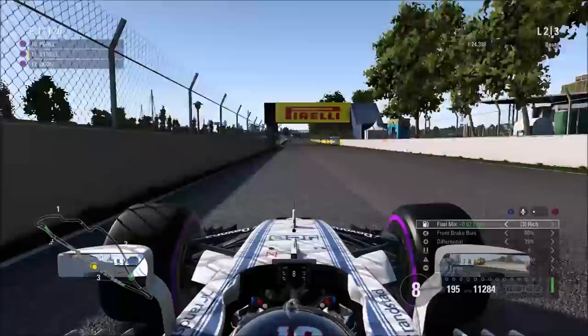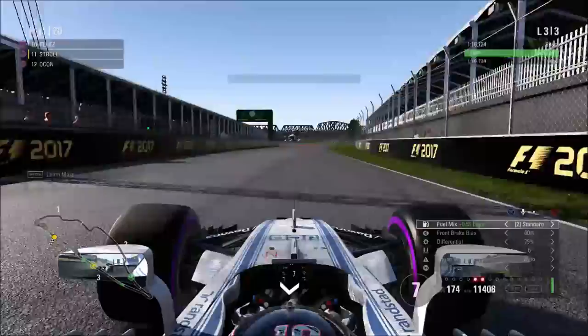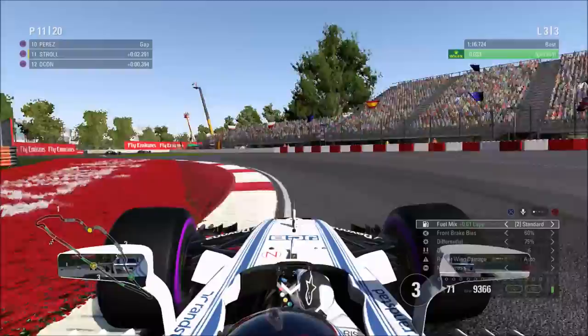All we need to do now is make sure that Esteban Ocon doesn't get in front of us. Räikkönen sets the fastest lap of the race, but he's not leading — I think Hamilton is. It looks like Lewis Hamilton is going to be the first race winner of the modern car era on this game. We're still on the last lap of the race, now in the second sector.